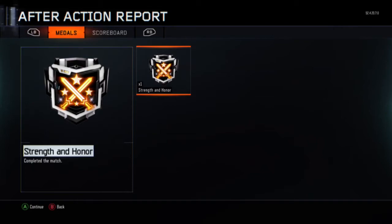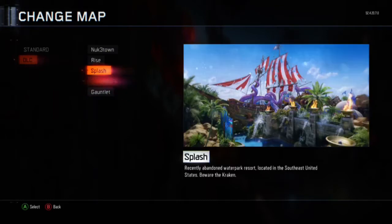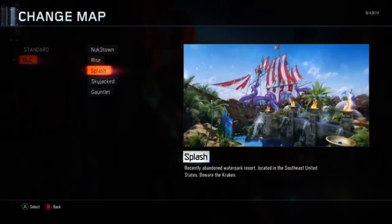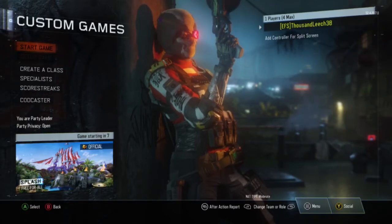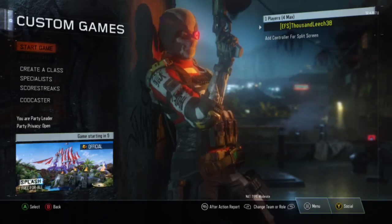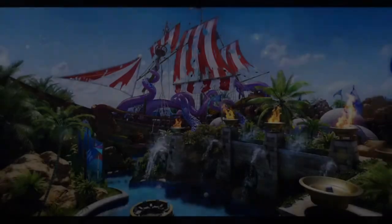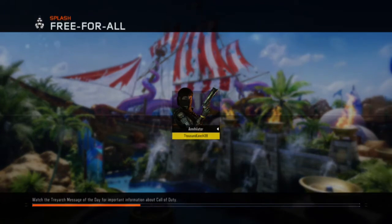Okay, on with the second map — here we go. This map is called Splash. It looks like a fun map — it actually looks like a water park. I never knew they would add a water park to a game, it looks cool. I'm gonna go try out some of the water slides. Make sure to leave a like and follow me on Twitter and Snapchat — I'll put that down in the description below.